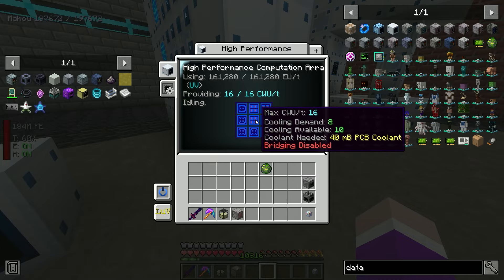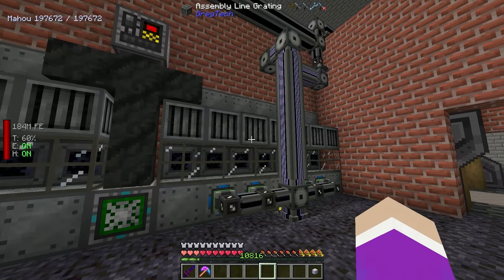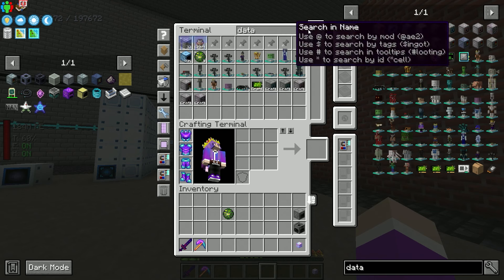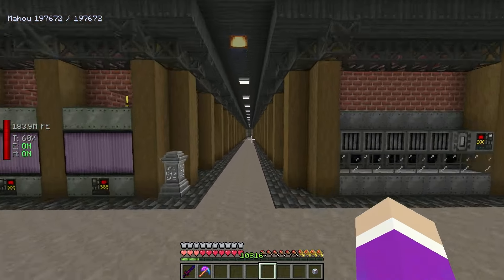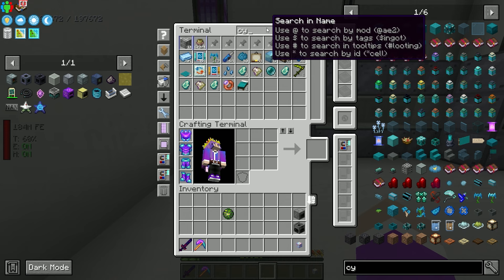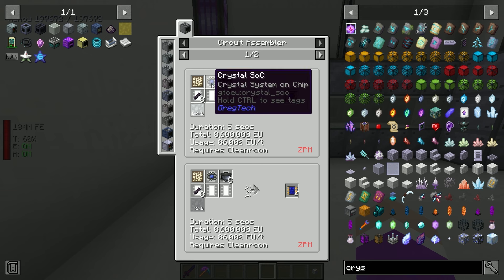To get the next tier parallelization hatch we need more research - ZPM sensors and emitters that require data. The sensors need 8 CWU and emitters need 4. Grabbing two LUV versions - one sensor and one emitter - plus a data orb. Over to the research station: insert them and this will take 400 seconds, not too long. The station is constantly being provided with PCB coolant.